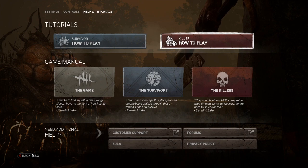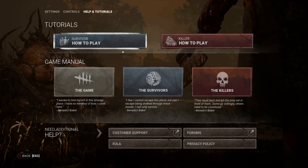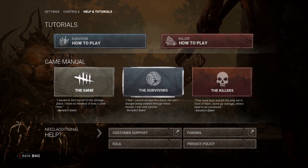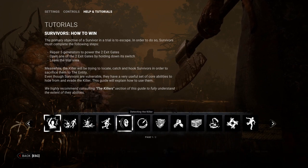Completing each one of these tutorials is going to reward you with 30,000 blood points apiece. So having a quick 60,000 blood points to help you determine whether or not you want to play survivor or killer is really great starting off. If you want to dive into the individual manuals as well, this will go into the killers, the survivors, the game backstory, and break down the information for each survivor including health states.